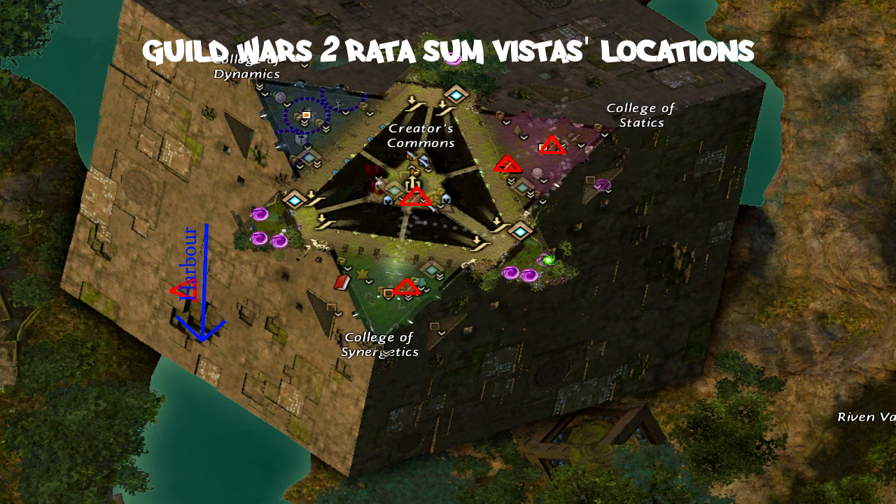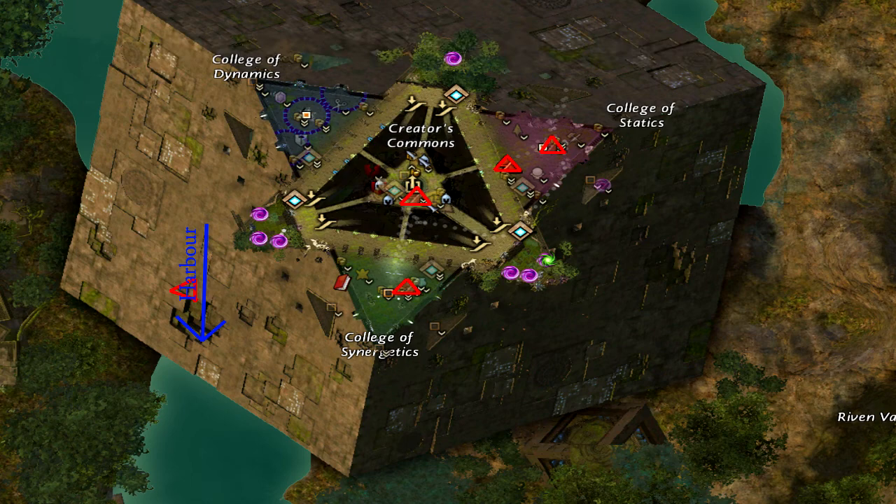Hi guys, it's Ghostops back here with another Guild Wars 2 beta video. I believe this video is also going to be usable when the thing comes out live. I am going to show you in this video where the vistas — these hidden small film part cinematics that you can find around in the Guild Wars world — are located. We are going to start with the city Rata Sum, the Asura main city.